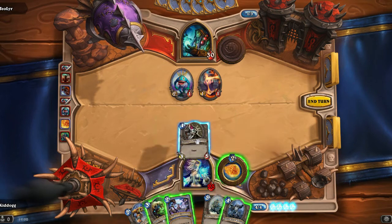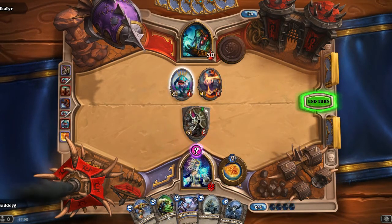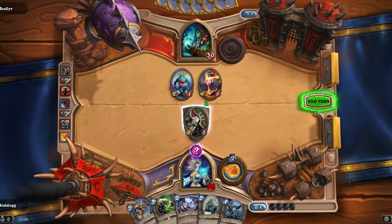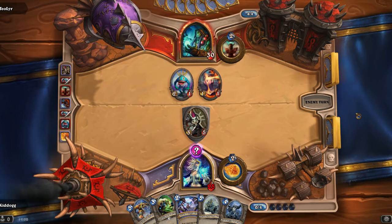Now I've got four mana. I'm going to play my Senjin Shieldmaster which has taunt. Taunt is very useful. They now have to attack and kill him before they can come after me — that's what taunt does. It means it's focusing their attacks onto that one creature before they can attack me or any other card I've got out on the table. Sorry — the downside of trying to narrate this and play the game at the same time is I keep forgetting to press my end turn button, so I do apologise.